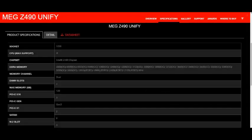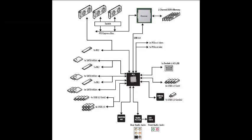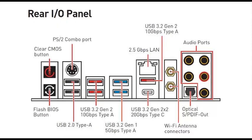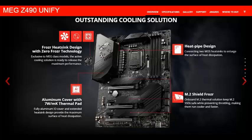Memory supports dual channel mode, non-ECC, and Intel Extreme Memory Profile. Expansion slots include 3x PCIe 3.0 slots — one from the CPU and one from the PCH — supporting configurations of x16, x8/x8, and x4. The motherboard supports 2-way Nvidia SLI technology and 3-way AMD Crossfire technology for multi-GPU setups.